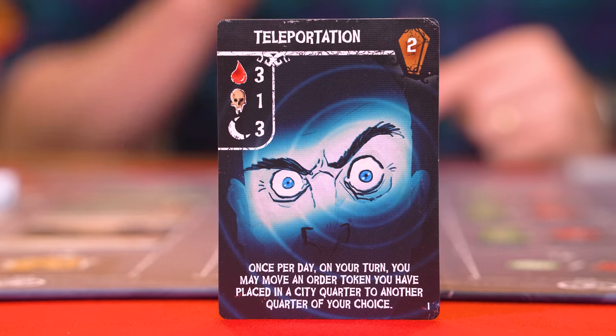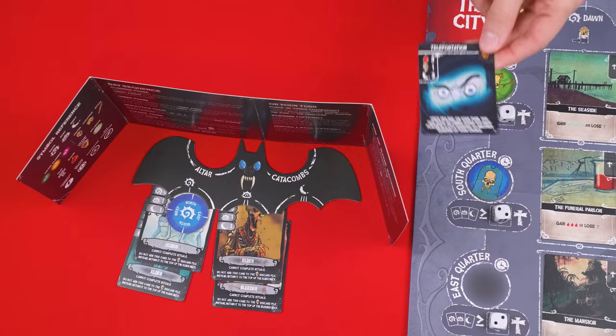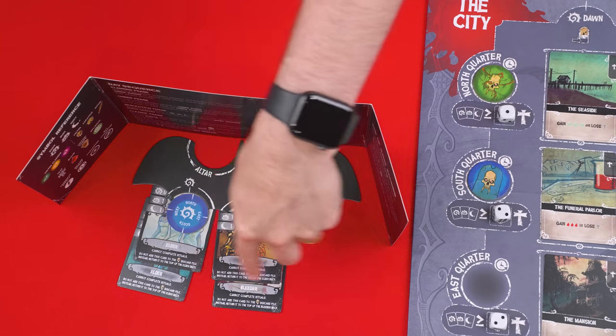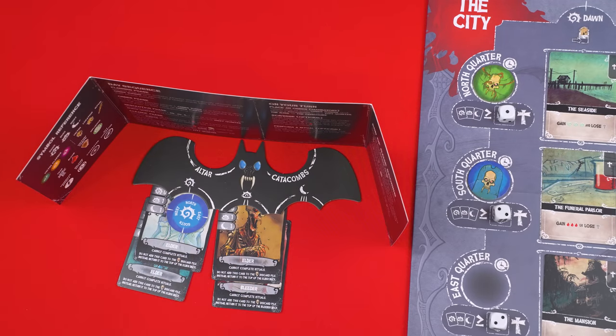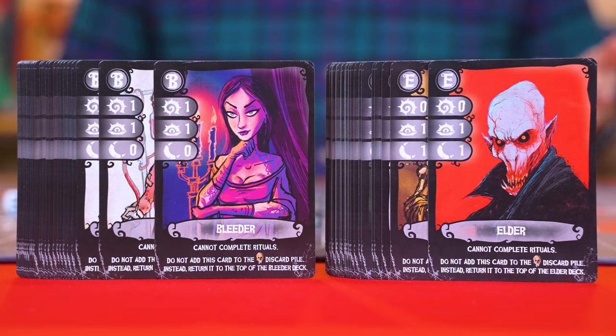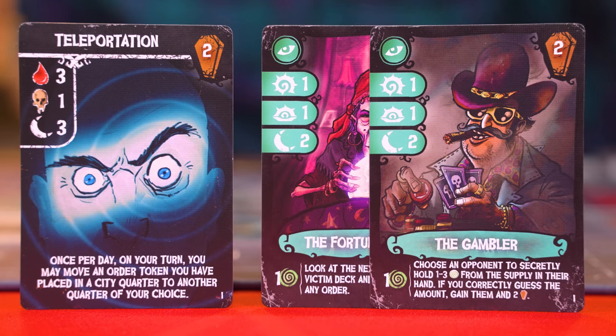This symbol is the minimum number of cards you must reveal from your hand in order to generate the required number of dawn, dusk, or night symbols that are shown below. In this case, we'd have to reveal at least one victim, but can reveal more, in order to generate three night symbols. The important thing is that the victims used to satisfy the requirements of a ritual must come from your hand. You cannot use cards assigned to your player board slots to satisfy the requirements of the ritual. Also, bleeders and elders from your hand can't be used to complete a ritual — elders and bleeders cannot be used to satisfy the requirements of a ritual at the altar space. On the very first day of the game, all you'll have are bleeders and elders, so that means you can't satisfy a ritual until a later day.